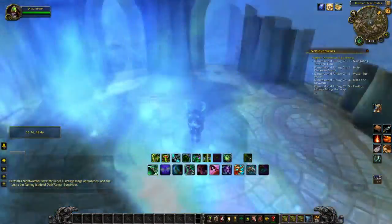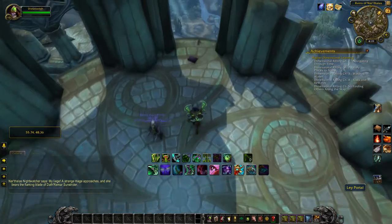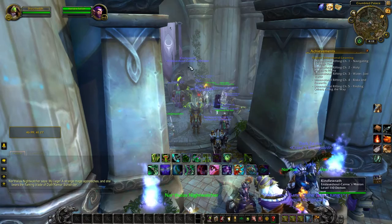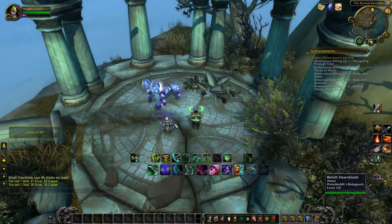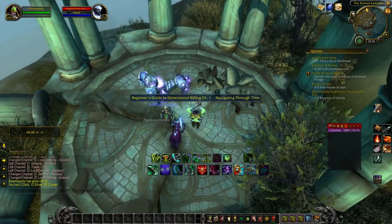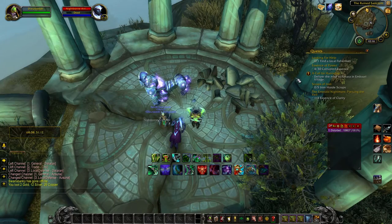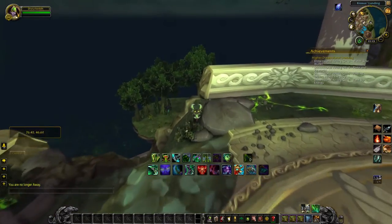The book teleports us to the location where a book has spawned. When you teleport, there may not be a book up, so it's important to check these locations — especially when you start collecting books and only need a select few. Chapter one is located right here on the edge of the map, and all you have to do is right-click and read the book.